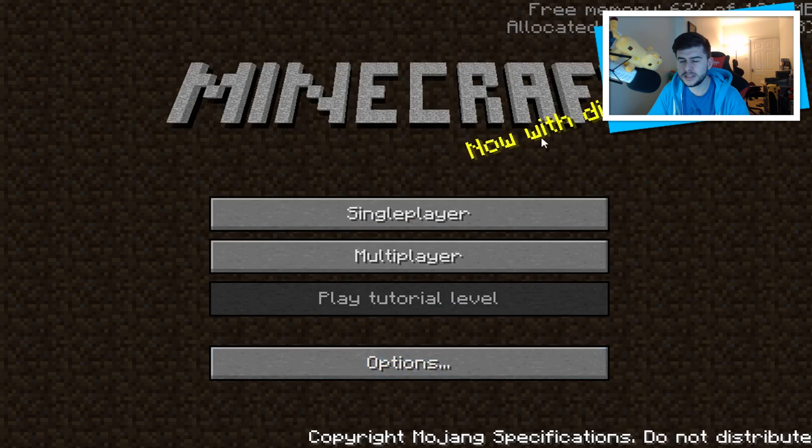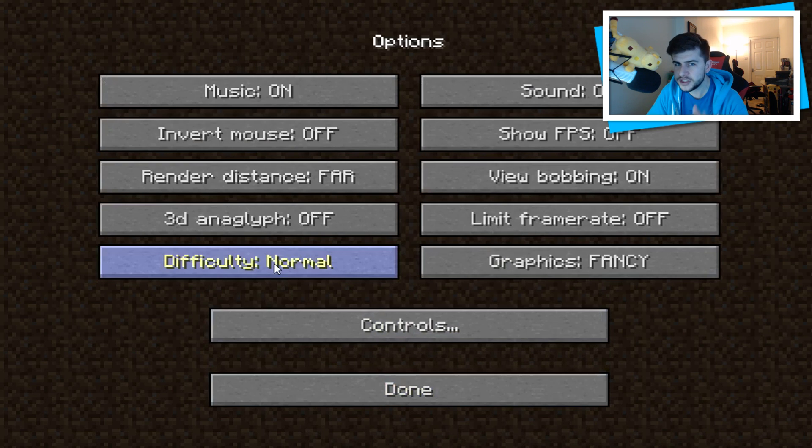The splash text says 'Now with difficulty' — it's just one standard splash text that doesn't change. In options, the actual difficulty of Minecraft has never ever changed; it's always been normal, hard, peaceful, or easy, and even today in 2017 it's still that, give or take adventure mode and hardcore mode. Also you may notice there's not really any sounds at all. I'm not entirely sure when sounds were introduced. The settings were very basic — just music on or off, sounds on or off, and show FPS counter.